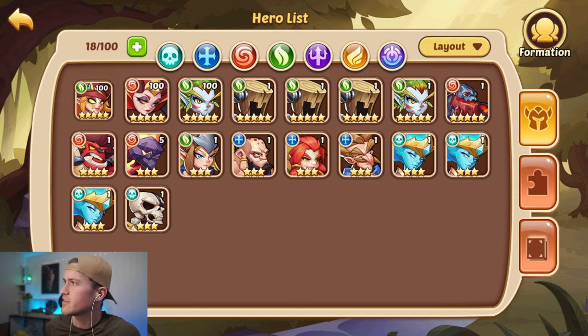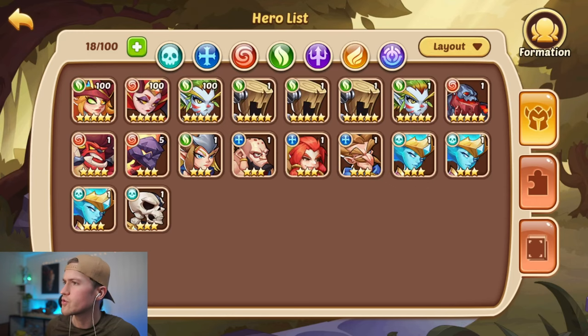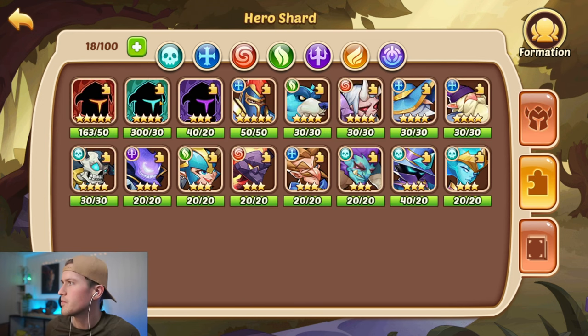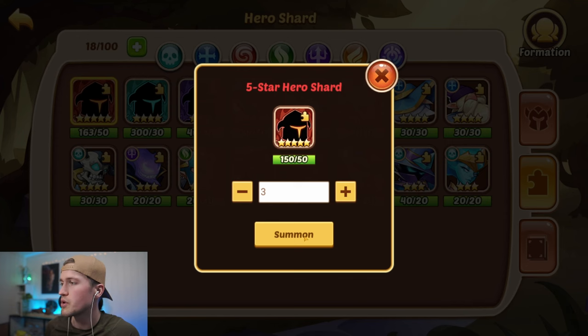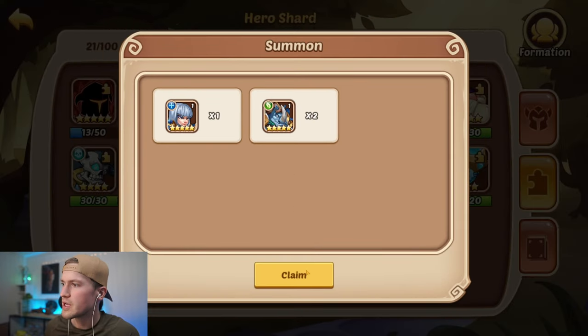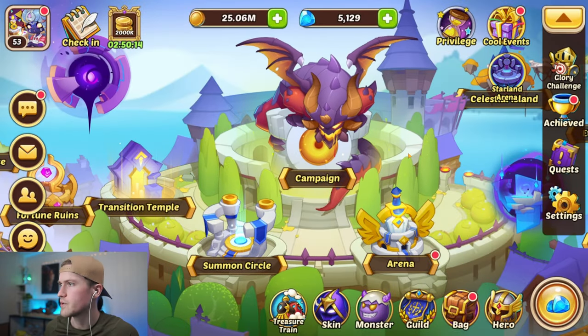However, I have this Windwalker at level 100 and I don't want to lose those resources. So we are going to use our five-star hero shards and summon, hoping for a forest hero. We got a forest hero, so we are not going to have to use that level 100 forest hero.